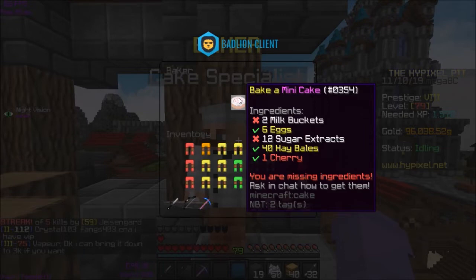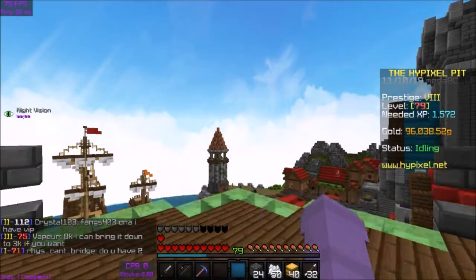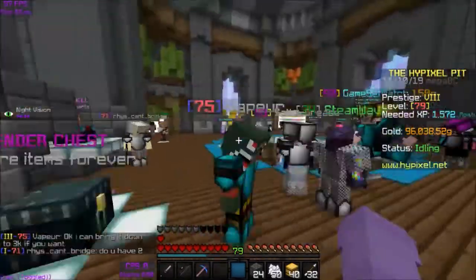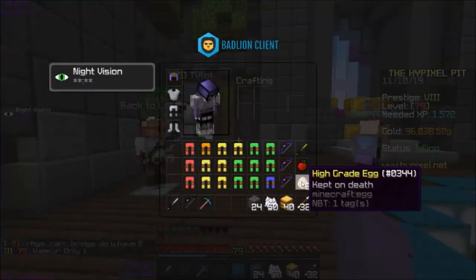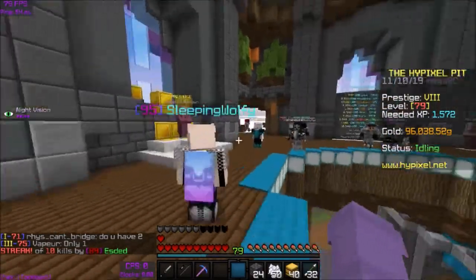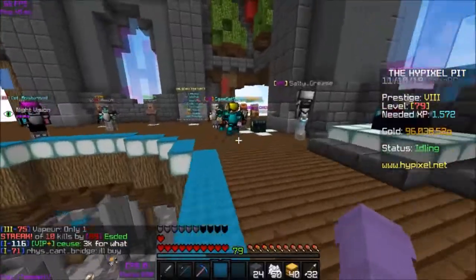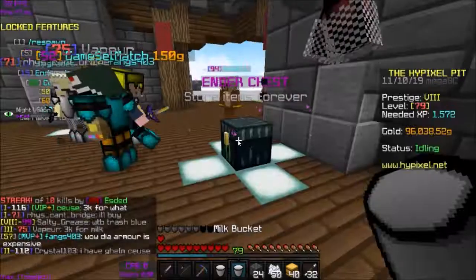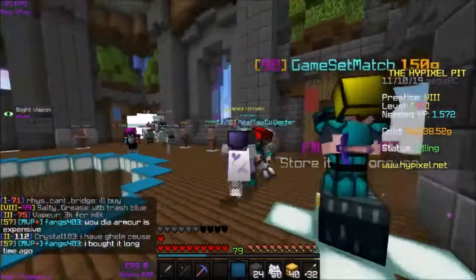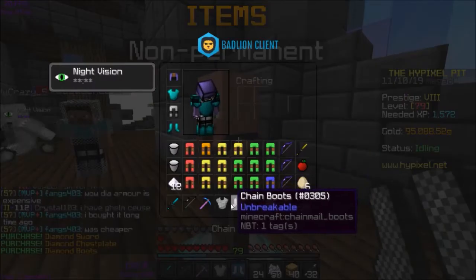I actually completely forgot to grab my milk and sugar, so I'm gonna go back to spawn. The reason I didn't have it on me like I did the rest of the stuff is because the cherry, eggs, and bales you can all keep on death. But the sugar extract and the milk you actually can't for some reason. So I'm gonna take those out and buy some diamond armor too because I really don't want to die with this stuff.